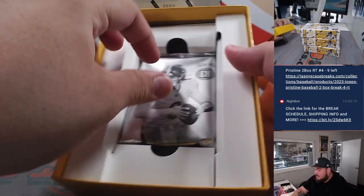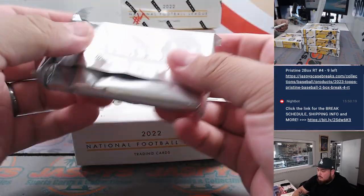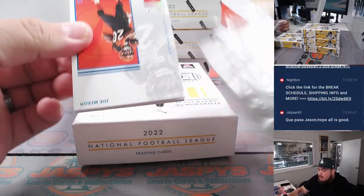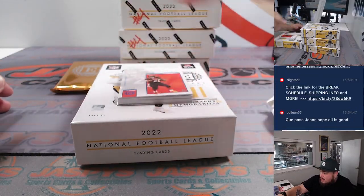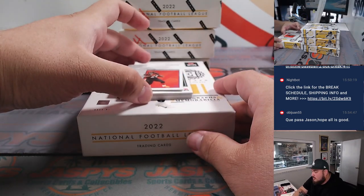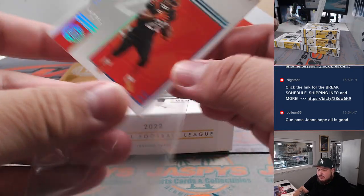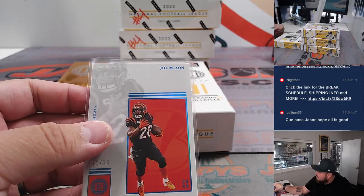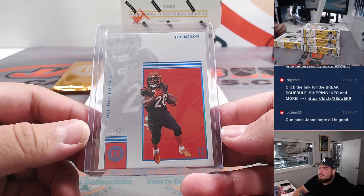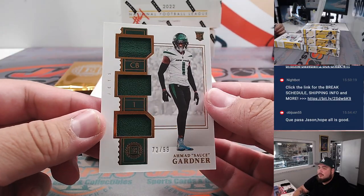We'll save the encased cards for last, guys. Joe Mixon at 25 for the Cincinnati Bengals — Matt L gets that one. We got a little sauce, Triple Relic to 99. Jets going to Matt Smith.